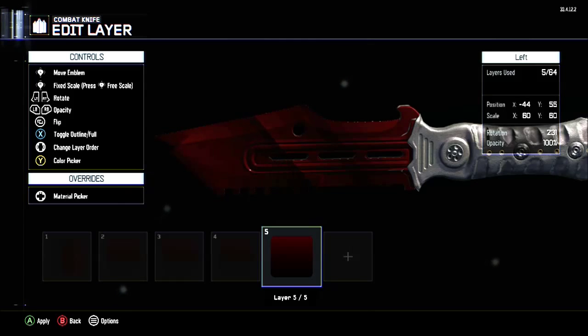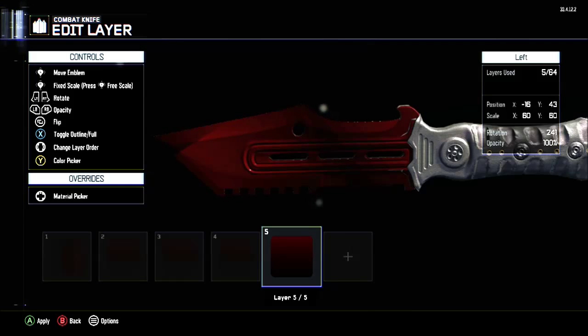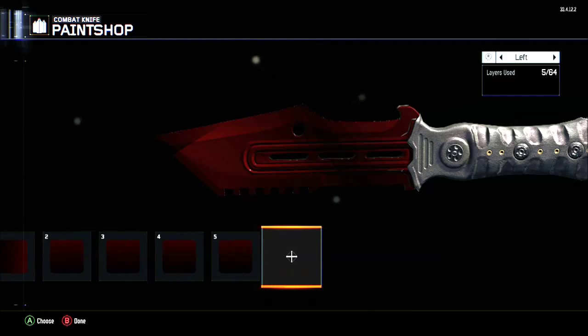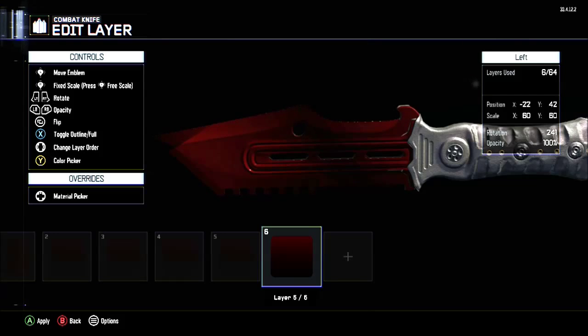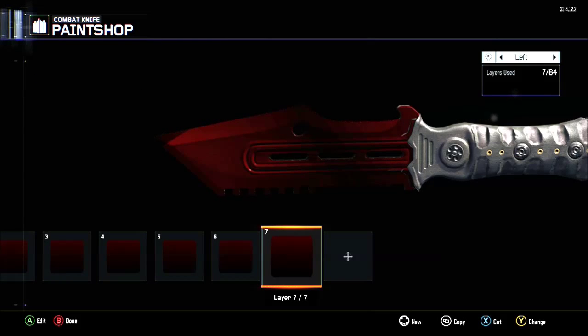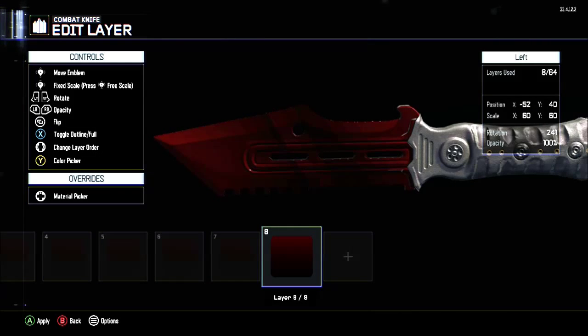You'll want to just add the black again and keep on adding it again and again. It does take a while, but it's worth it. Then you want to take this layer, move it along a little bit more, copy that, paste it in there, move it along even more. It's up to you how many times you do this. You could spread it out a bit more, or just make the square a lot bigger so you don't need to do it as many times.